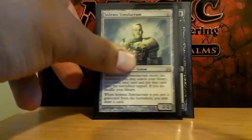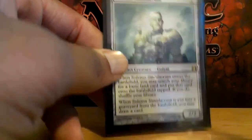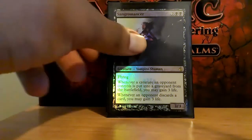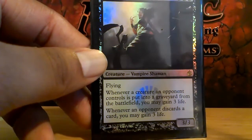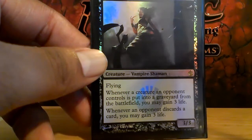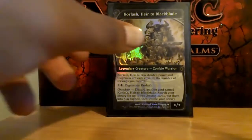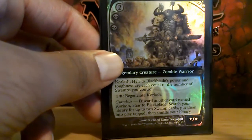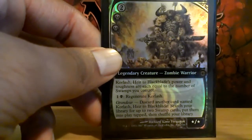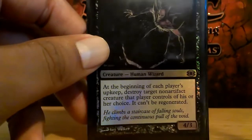Solemn Simulacrum gets me lands in black, which I don't really have a lot of options for, and draws me a card when he dies. Sangromancer is a recent addition to the deck — I put her in there for another small creature that can potentially gain me life. Callow Jushi might be coming out of the deck, but for now it's normally a big fat creature with regeneration. Magus of the Abyss kills creatures so I can reanimate them later.